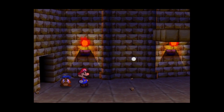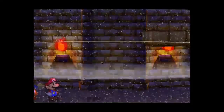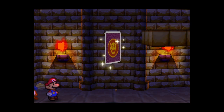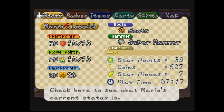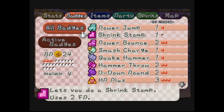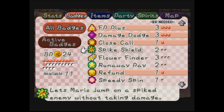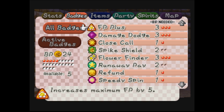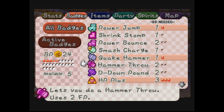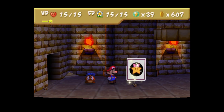He doesn't really treat them very well if that's happening. But that is it - we defeated Tutankoopa! Now we can get our next star spirit. That was a pretty fun Chapter 2, pretty enjoyable stuff. We're a lot more powerful now as well. Before we leave, let's get our badges set up the way they were before. I'll take off the boss-specific badges and put Flower Finder and the others back on. We leveled up so let's put on Spin Attack as well - that means we can get through the desert really easily now. Let's end Chapter 2!